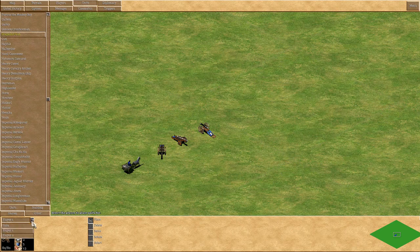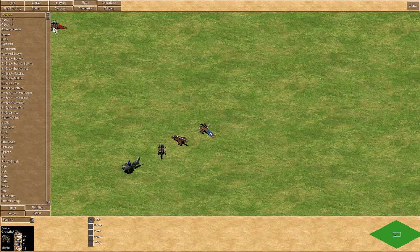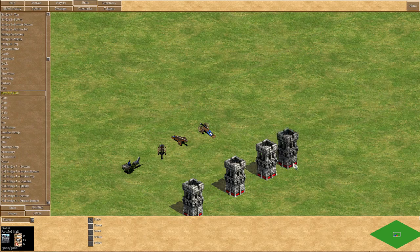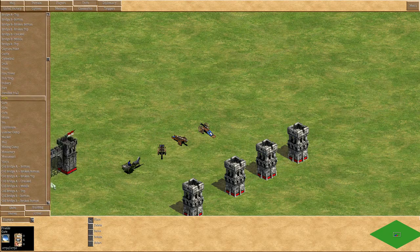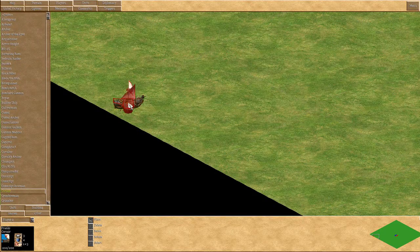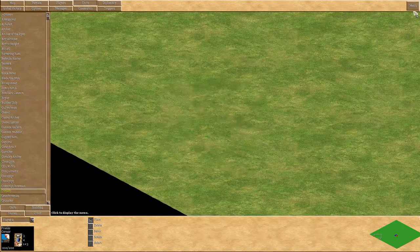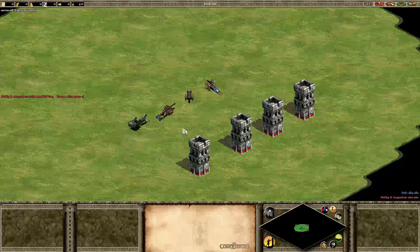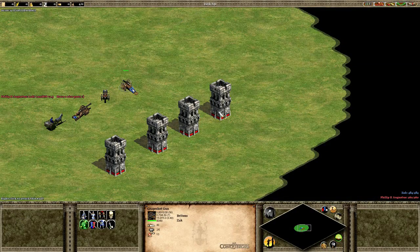We'll put some fortified walls down for player two, just so you can see what's going on. We'll give him a unit as well and put that there so he can't move. Then we'll test this to have a quick look. We'll have a look at the explosive cart first — I just imagine it's like a petard, but awesome.